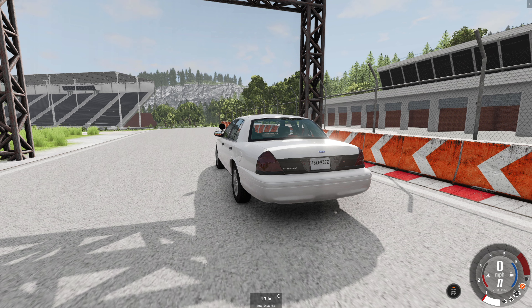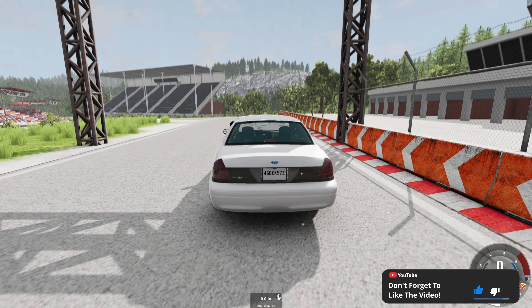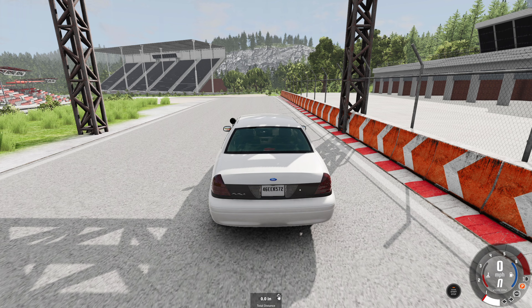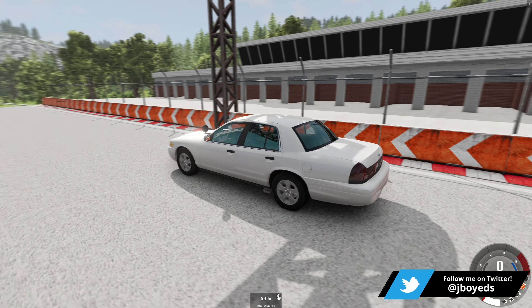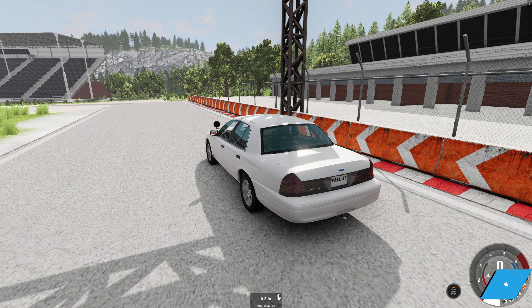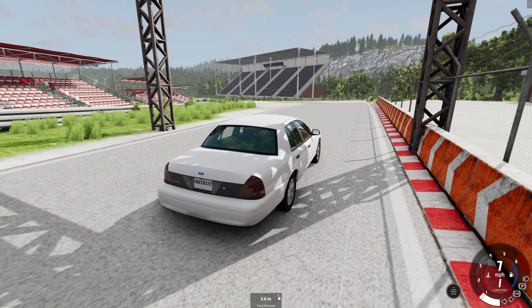We've got a distance timer here — we're going to reset that and see which of these will go the furthest. The P71 package is known for being tough and being able to take curb hits at 40-plus miles an hour. I don't have the steel wheels on this, but it'll be interesting to see if there's a difference in how the tires work.